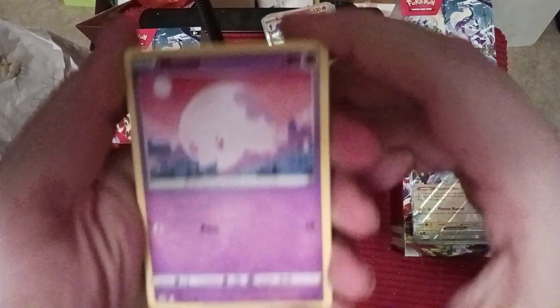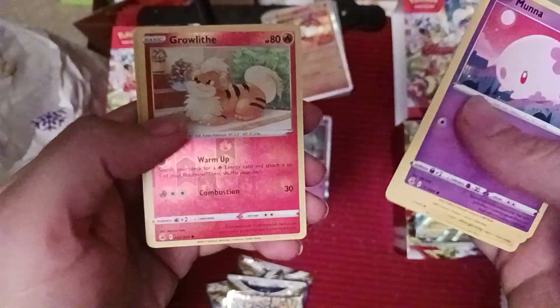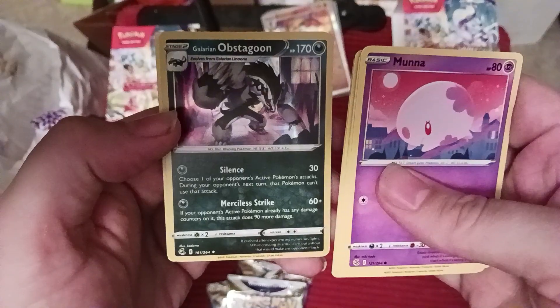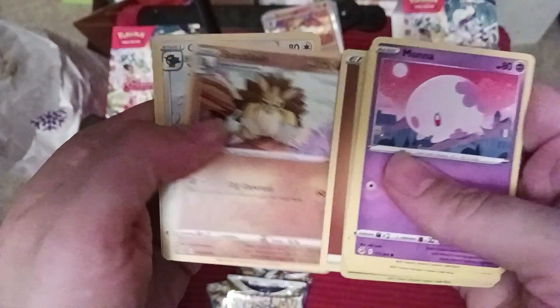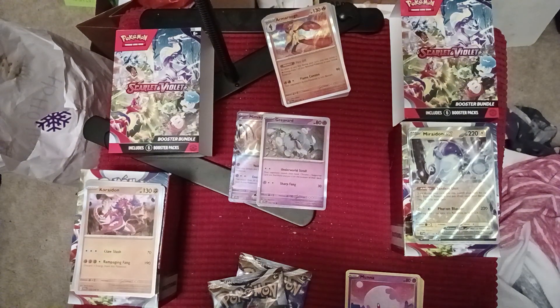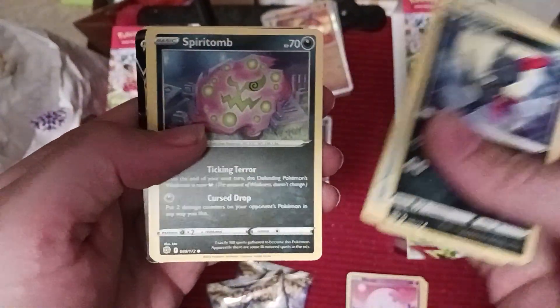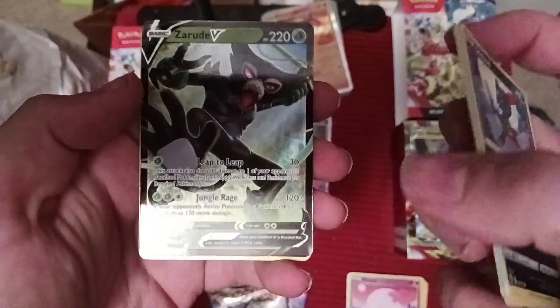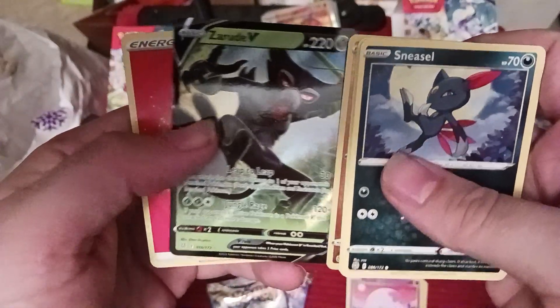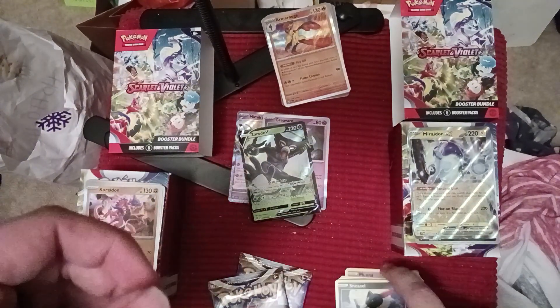From the Fusion Strike pack we got Munna, Plusle, Shieldon, Skarmory, Morpeko, another Growlithe card, Galarian Obstagoon, Fighting Energy, Sandslash, Corviknight, and Spongy Glove - just a regular set of cards there. Moving on to the Brilliant Stars pack: we got Sneasel, Corpish, and I can see a V there - we got something! Magmar, Spiritomb, Burmy, Nosepass, Zamazenta, Sandstorm with the Jungle Rage version. Fire Energy, Cynthia's Ambition - that's a great card - Sharon's Care and Pachirisu.